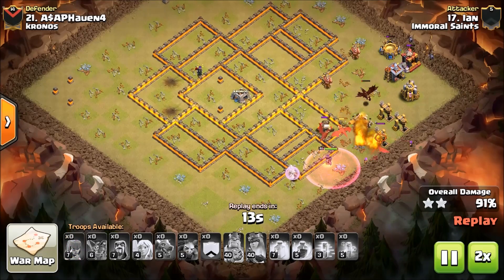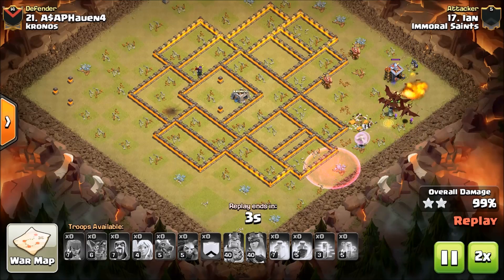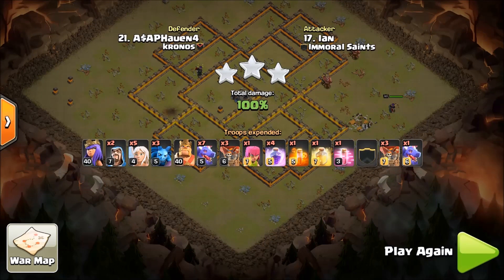Looking at queen walk drag loon as a possibility in your next Town Hall 10 attack — I would seriously consider it. I'm advising you at Town Hall 10 to look at the viability of this attack. There are plenty of bases out there that will accept this attack — you just need to know which ones will. Pay attention to these videos and that will definitely give you the idea of what types of bases will accept this attack. I hope you enjoyed watching this and with that being said, I am out of here.